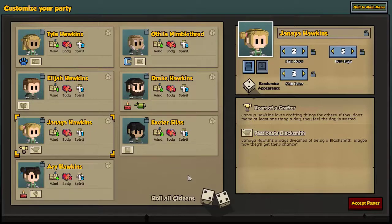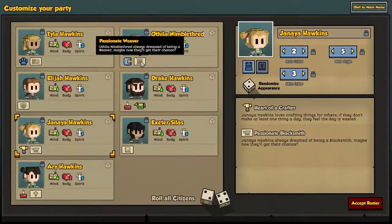All right, we've got our crew set up here. We're going to run through them really quickly and explain a few things, and get you familiar with the family. We have two that are friends of the family. We've got Othul Nimble Thread — as his name might suggest, he's going to be the Weaver of the crew. He's also a Night Owl, so the day only really begins once the sun has set. The Passionate Weaver — he'll be our tailor. Mind is your crafting focus, so that'll be helpful for him.